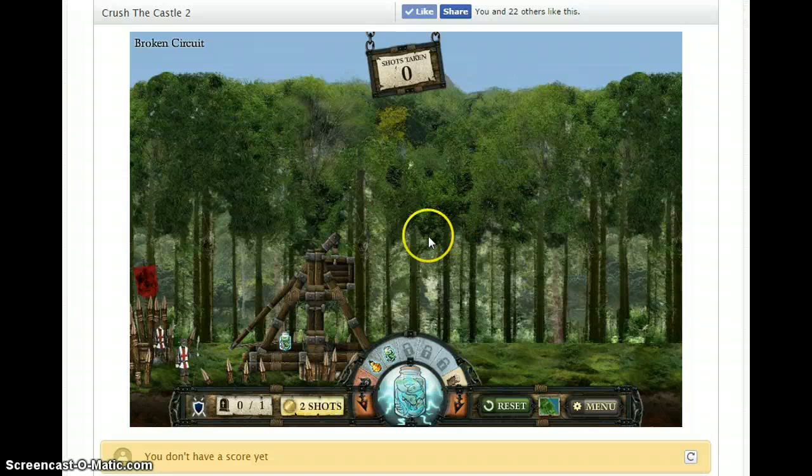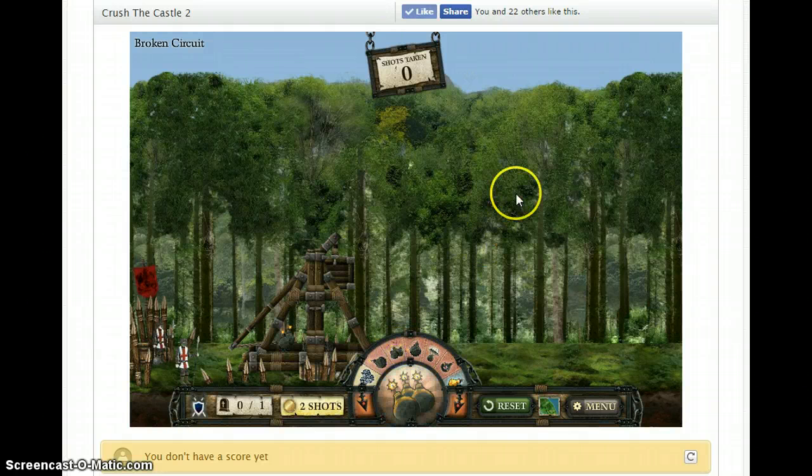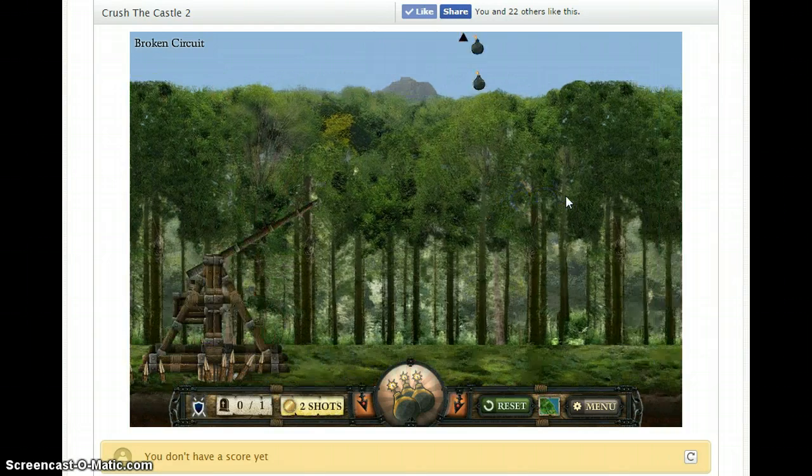A trebuchet was a medieval weapon which existed before the advent of cannons. The purpose of it was to knock down medieval fortresses, castles, and what have you. The weapons you use vary — you start off with a simple block of wood, then you get three blocks of wood, then boulders, then steel boulders, and you keep going up to more powerful weaponry. I'm going to use these bombs to knock down this castle.